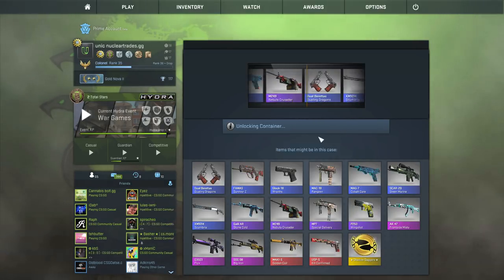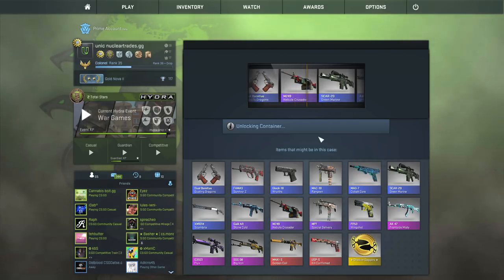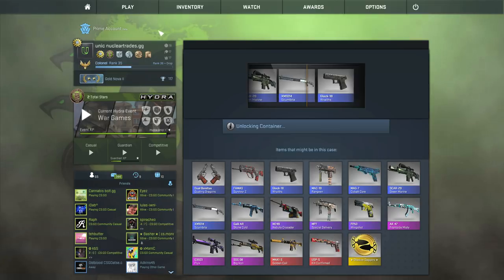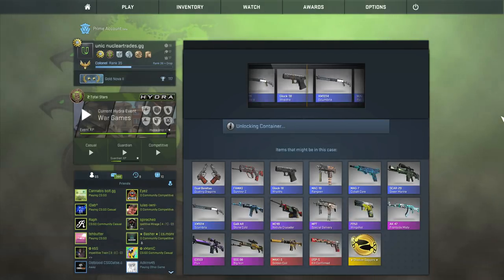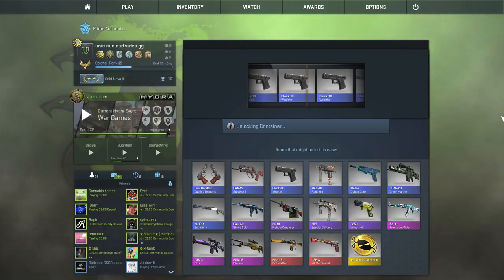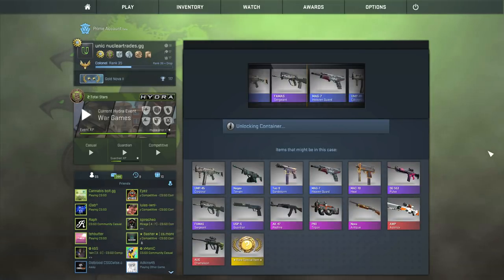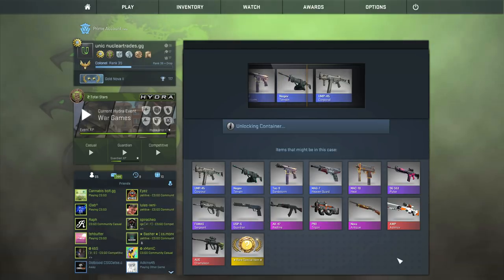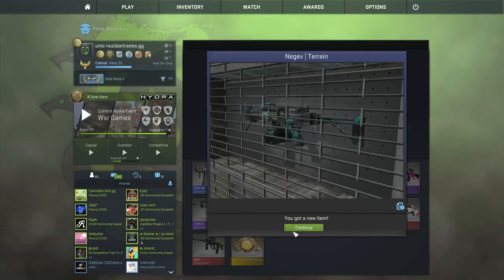I'm actually a fan of shadow daggers. Just give me like shadow daggers factory new Crimson Web. The very last Shadow Daggers case, come on. This is the Operation Phoenix case - hey if I get an OP Asimov it's pretty nice. Or a Negev Terrain - that's really good actually.